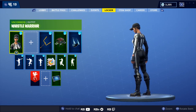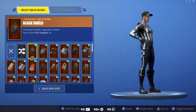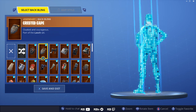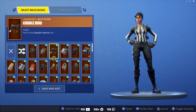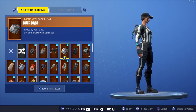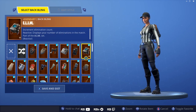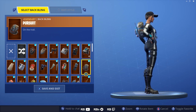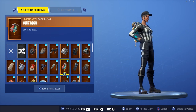Every back bling on Whistle Warrior. This is a black and white outfit so you can literally put anything you want on her. We're doing a 10-hour stream right now while recording this video. I do like the outfit — I'm glad they brought back this character model because the first time we saw it was during the World Cup skin, so I'm glad we have her for a different type of outfit.